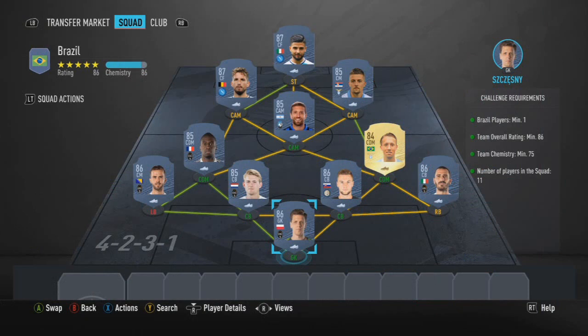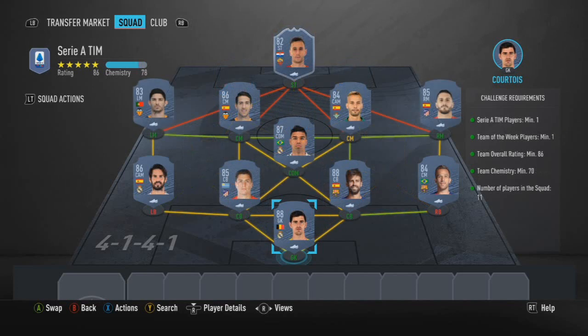So for the Brazil requirement, we've gone full Serie A, though we'll also recommend a Serie A-based route. The squad includes Chesney, Bonucci, Skriniar, Dalot, Pjanic, Matuidi, Lucas Leiva, Alejandro Gomez, Insigne, Mertens, and Milinkovic-Savic. These are players you'll commonly see — it's fairly straightforward, an 85–86 rated squad, nothing too unusual.